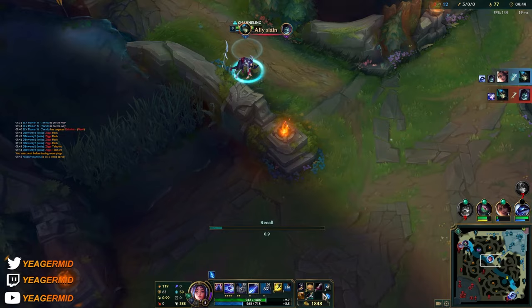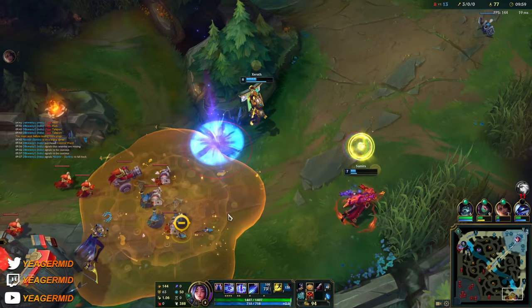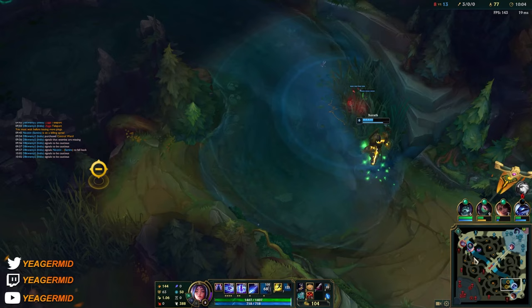Flash and TP down, and this is when I'm getting the big spike with Blade of the Ruined King and crit boots from the runes. He's not escaping.